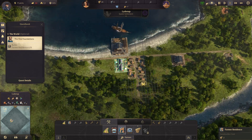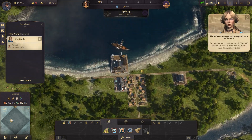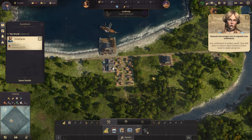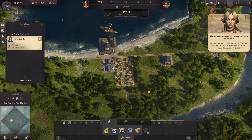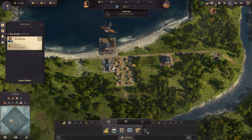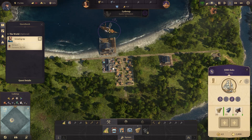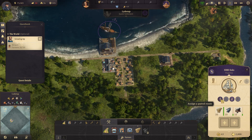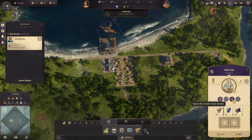Our settlement is rather small. You will have to attract more farmers if you want to make progress. Okay, I get that. How do I attract more farmers? Also, I haven't moved this ship yet. What can it do? We can assign it a patrol route. We can open a trade route menu.